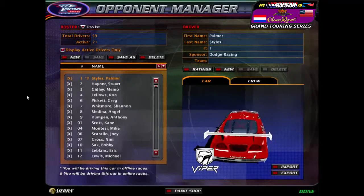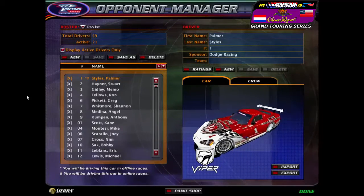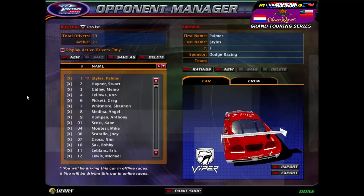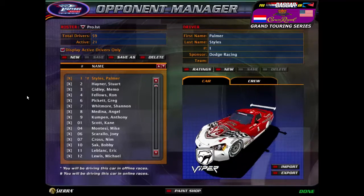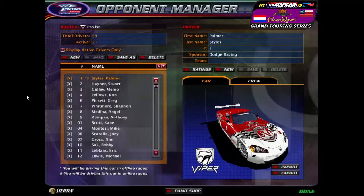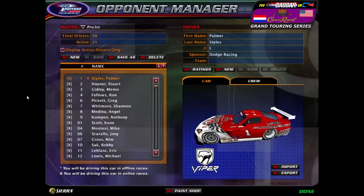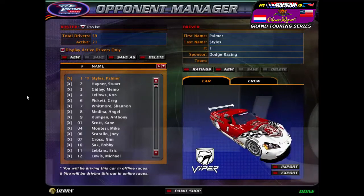The setup of these races is that for some tracks, they might not be big enough to hold all of the cars overall, as we have 42 in our field. So we're going to split the races up. We're going to have two races in one round — one with the PRO cars and one with the AM cars — ensuring a fair race.